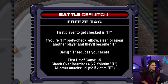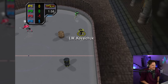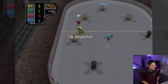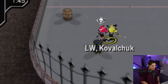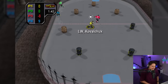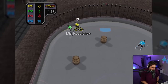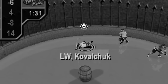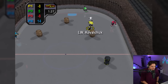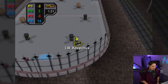Freeze tag: the first player to get checked is 'it.' If you're it, body check, elbow, slash, or spear another player and they'll become it. Look at this little outdoor rink — there's a little skull above the head so that guy is it and that's who we have to avoid. We're kind of buzzing — this guy can't hit us! A minus eight there for Kovalchuk. You can also body the people that don't have the puck.